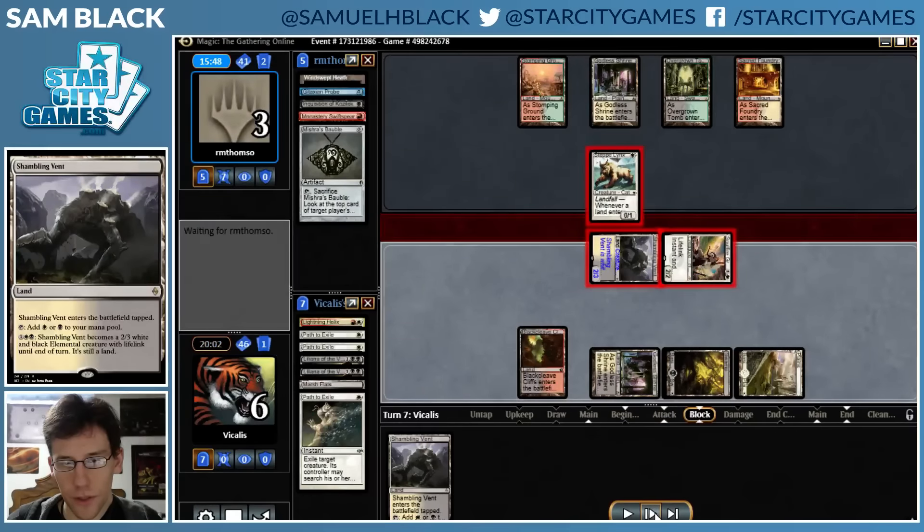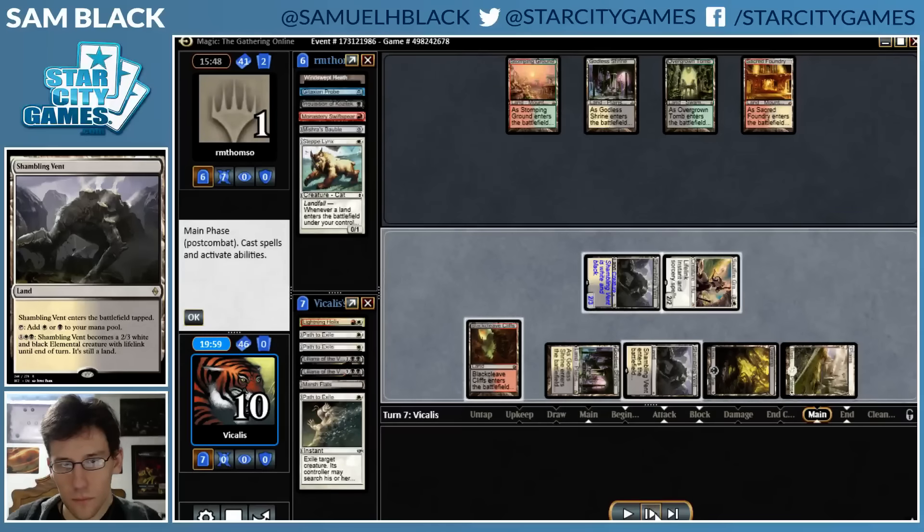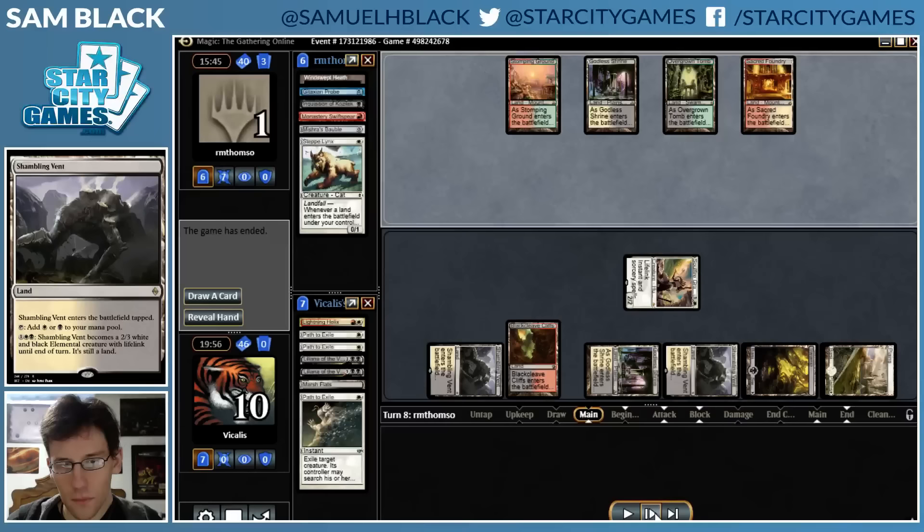I force my opponent to chump block, leaving them with no creatures and putting me up to 10 life. Now I'm not even dead to Swiftspear plus Become Immense. And that's the match.